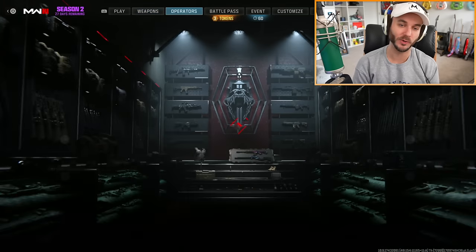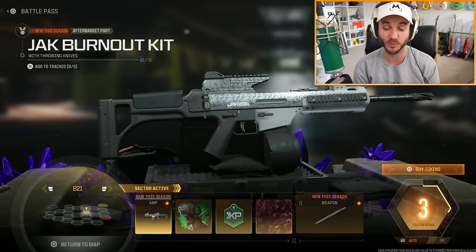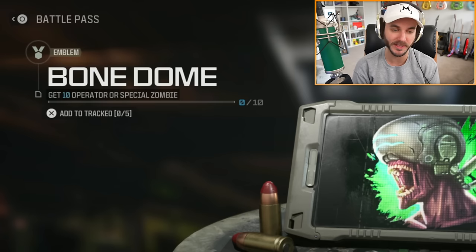To get it unlocked we have to go to the battle pass. There's a brand new sector — I think it's B21 — and there's five different challenges we have to do. For the first one you have to get five throwing knife kills, which isn't too bad, and you will also unlock a brand new aftermarket part, which is pretty sick. We also have to get 10 melee kills.